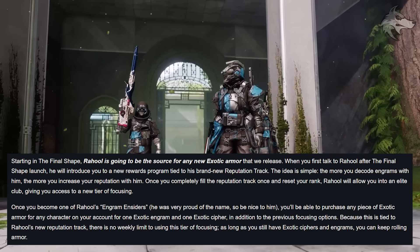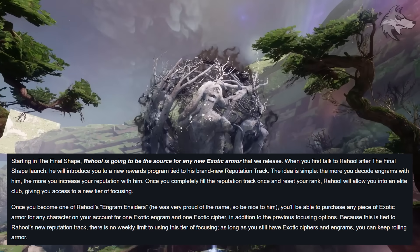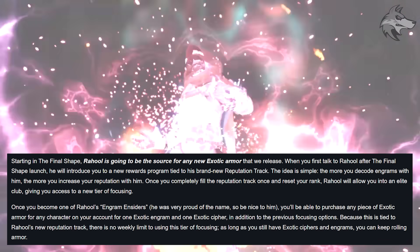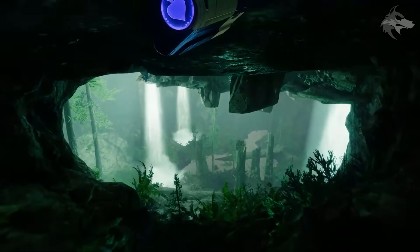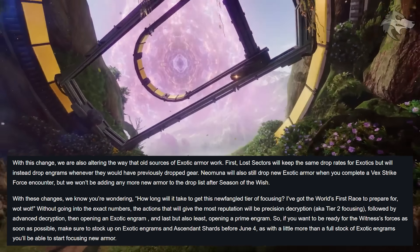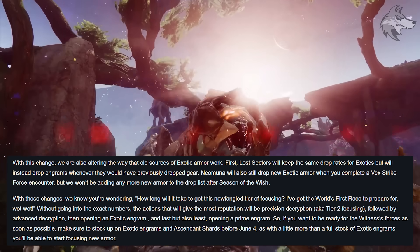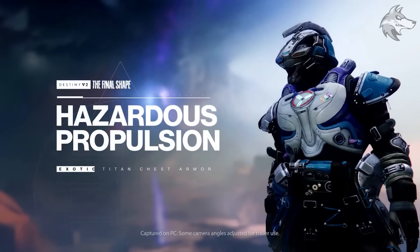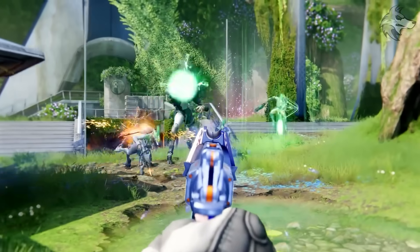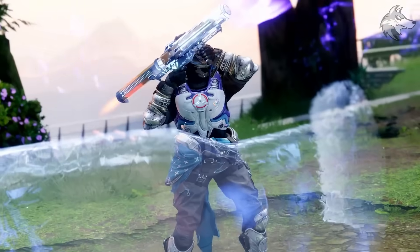For earning new exotic armor, Rahool will be the source. There'll be a new rewards program tied to his reputation track - the more engrams we decode, the more reputation we unlock. Once we completely fill the reputation track, Rahool lets us into an elite club giving access to a new tier of focusing called Engram Insiders. We'll be able to purchase any exotic armor piece for any character for one exotic engram and one exotic cipher, with no weekly limit as long as we have materials. Bungie says with a little more than a full stock of exotic engrams we can start focusing for new armor - so save those ascendant shards and exotic engrams now.